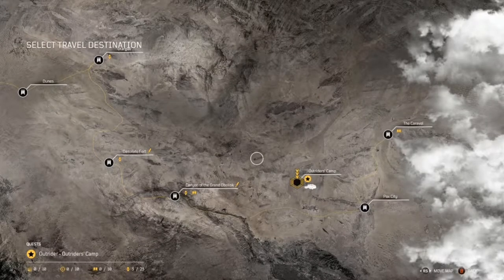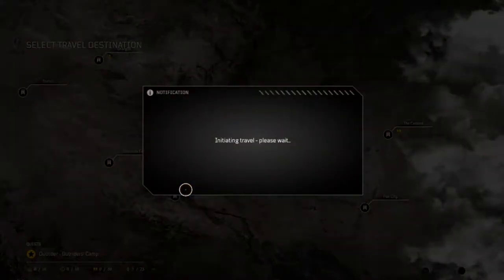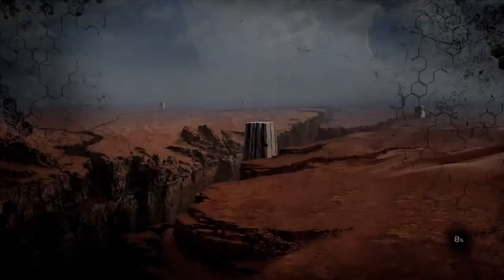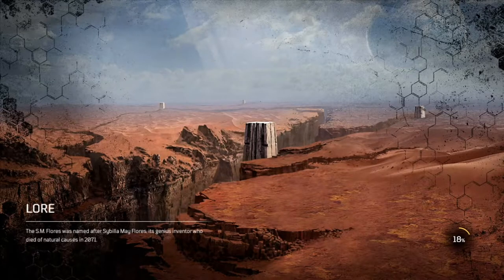Hey guys, it's me Kovi, and today I'm going to show you how you can get a free legendary in the new game Outriders. This takes about 10 minutes to do. It's completely random on what you get — some people get helmets, some people get a body piece, some people get a shotgun. Put in the comment section down below what you got from doing this.